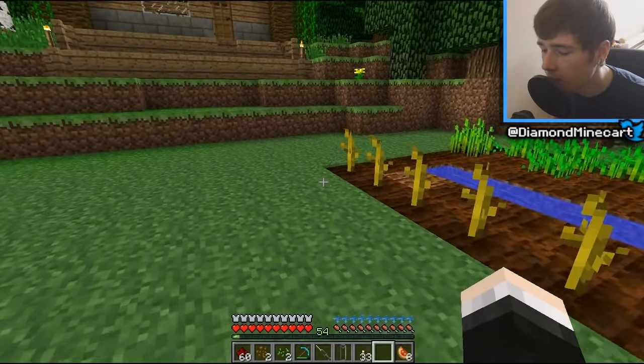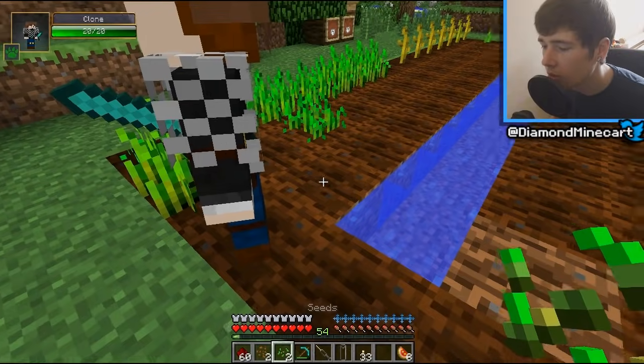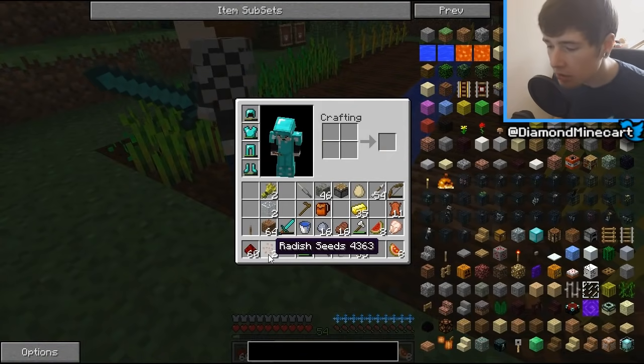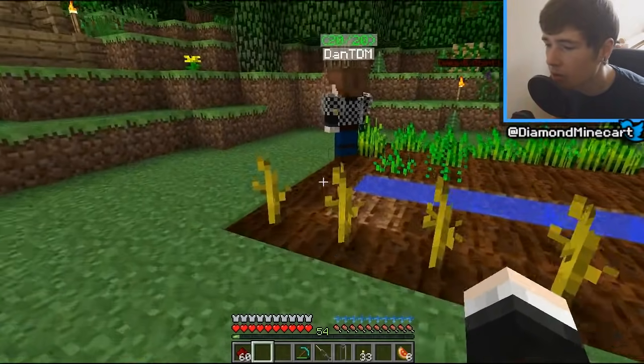Let's put some seeds in here and we need to plant some radishes - just put the radishes just here so we know what they are. Why can't we plant these? So it doesn't look like we can plant radishes, unfortunately. What can we use them for then? Nothing - we can actually use them for nothing. Beautiful. So we're just going to shove these in the chest and leave them there.